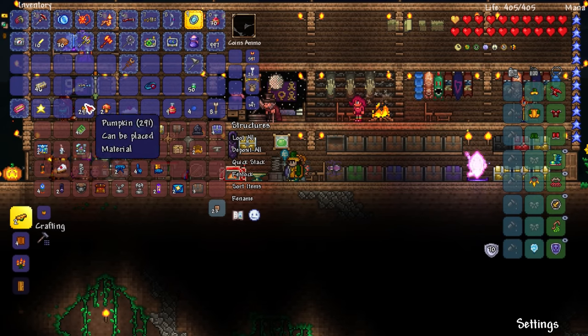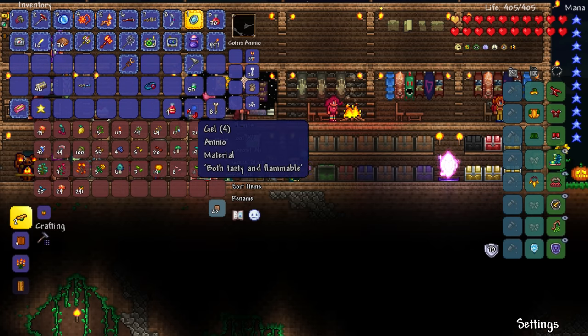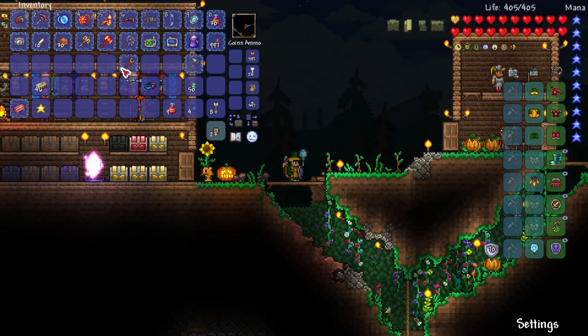I wanted to go to the Crimson next door and see what plants are there. There's a mushroom too. I want to go to the Crimson next door and then test out the Clentaminator — test that thing out and see how good it is.